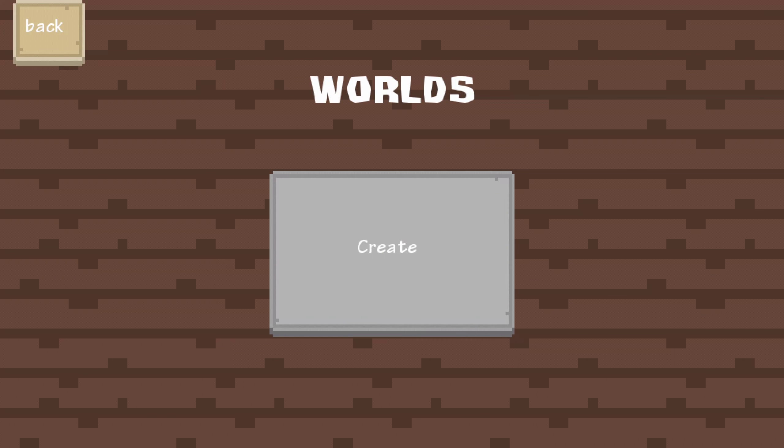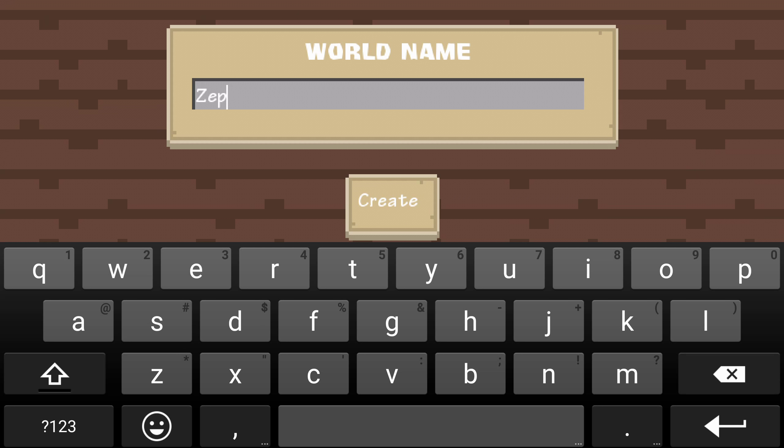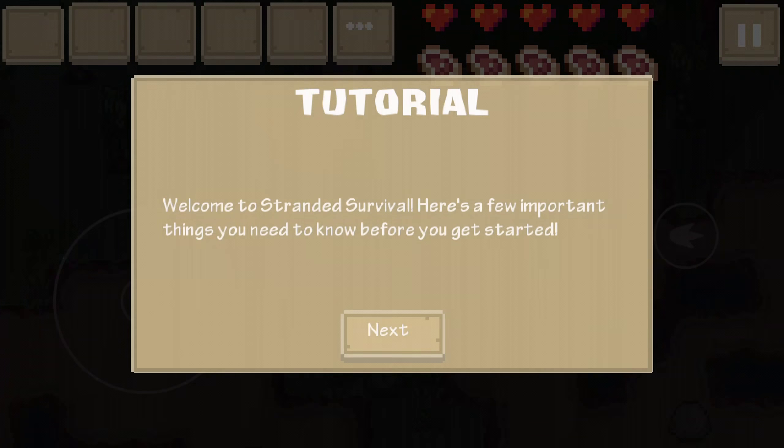There's no sound - maybe settings, maybe you can put on some sounds. I meant music. Let's create a world. World name - I'm not good at making creative names for stuff. Let's just start off with... there's a character limit. Okay, Z world. Let's start off with that.